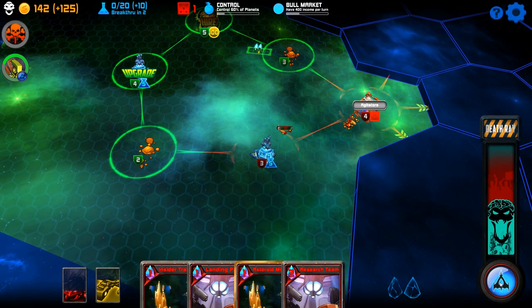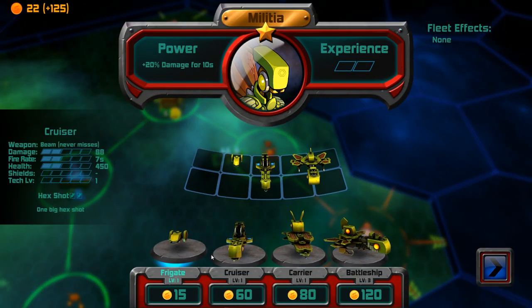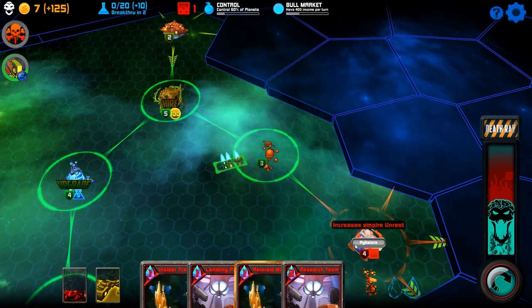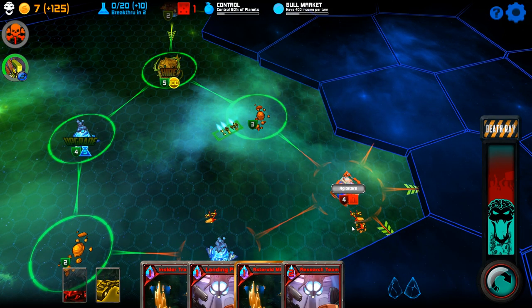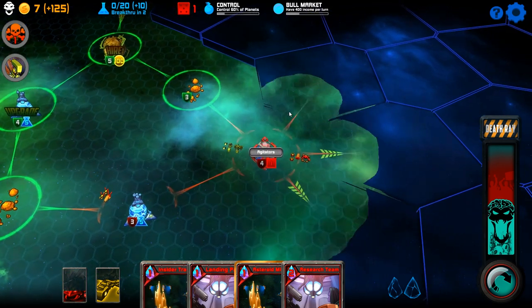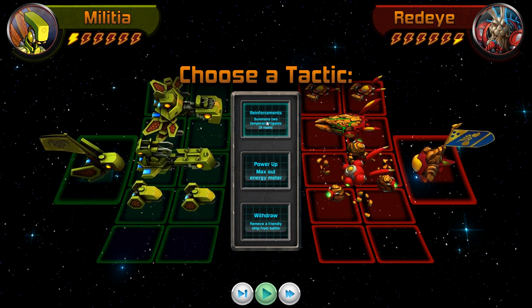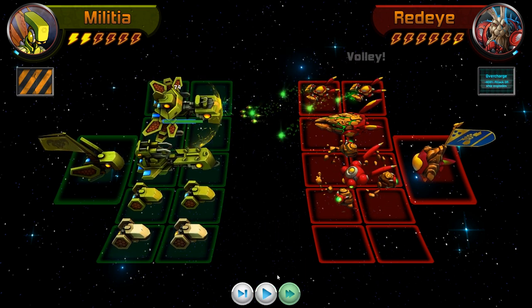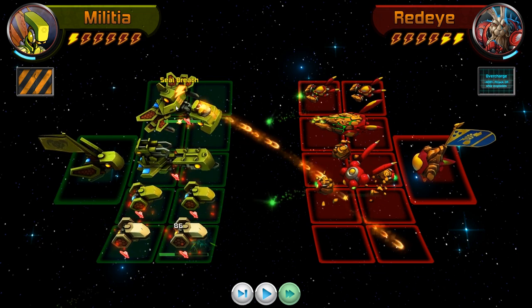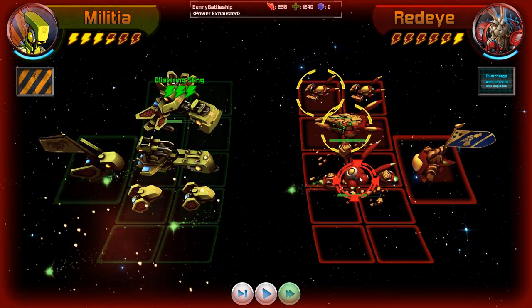Tyrant death hurts. Oh, that's really frustrating. Part of it is agitators — I kind of have to go after him. Do I do it anyway? Fuck it, probably going to lose this one. Reinforcements! We got a damage boost right off the bat. Let's do blistering sting on him.